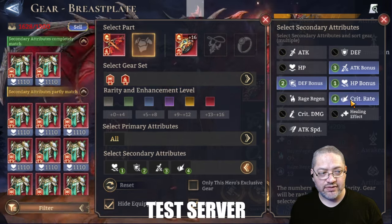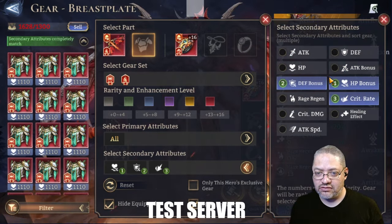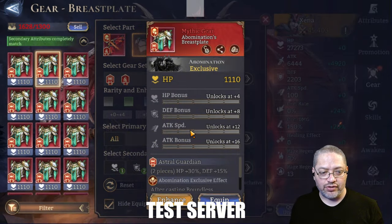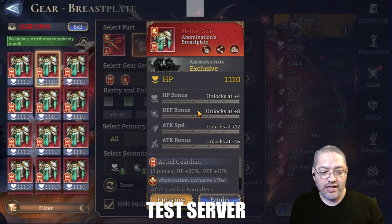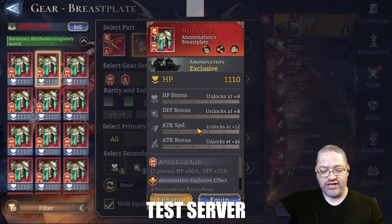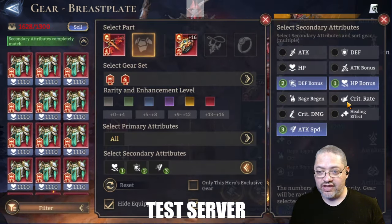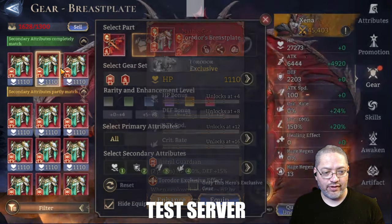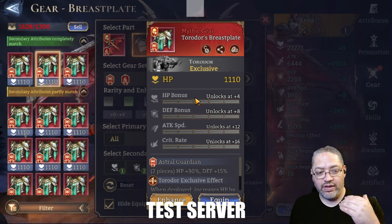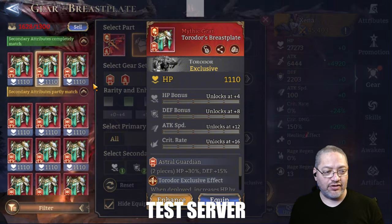For what to look for in the other two substats on Abomination's piece: something like a damage bonus, or if you want, attack speed is available too — you could pair attack bonus and attack speed and get crit from other pieces. For a tank build in the Glacier set, HP percentage and attack substats would also work. If you want him to crit reliably, you can target crit substats as well. We already have two substats fixed, so we're just hoping to hit on the other two — and if you get a good roll on those, you have a solid build for Abomination.